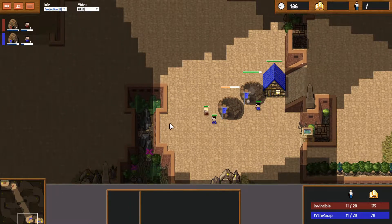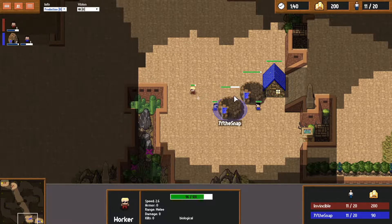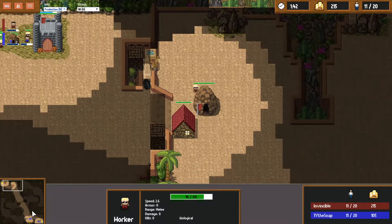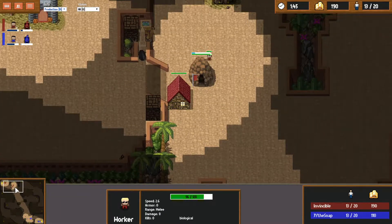I can say this without spoiling anything — already we have Invincible scouting with the worker, seeing the fact that it's now 2 dens. So there are some natural advantages of being aggressive.